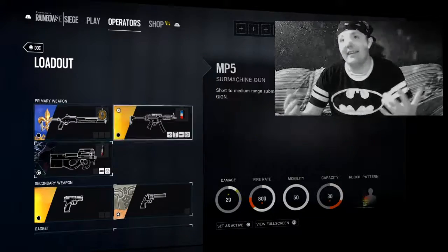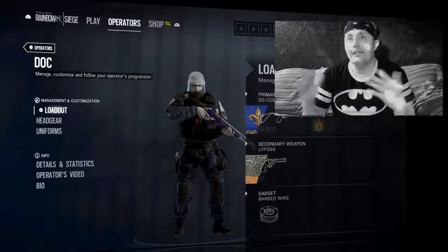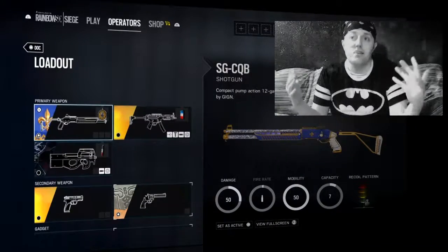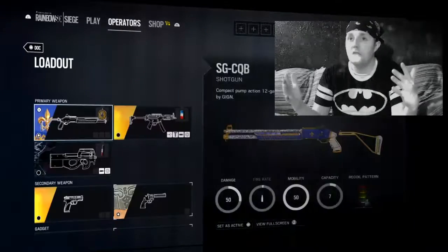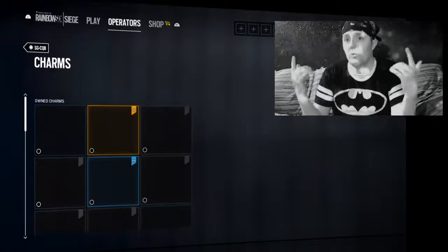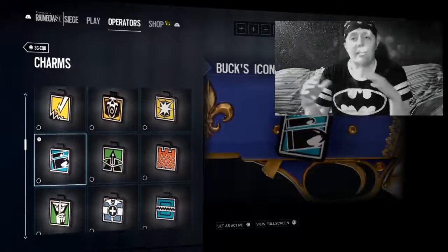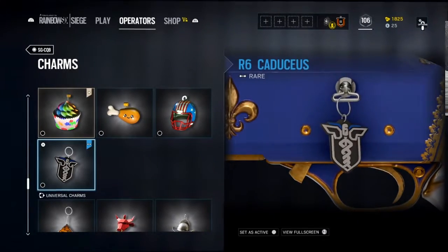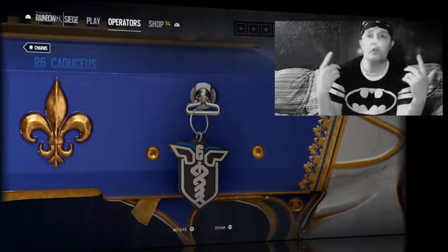The next thing they gave us — you don't even need to be a Year Two Pass or Year One Pass owner — they're just giving it away if you played the game during Operation Health. It didn't pop up in any notification, so don't fret if it doesn't pop up. Just go to your charms on any weapon — primary, secondary, whatever you got — and it should be way down at the bottom waiting for you.